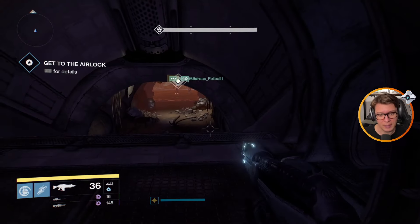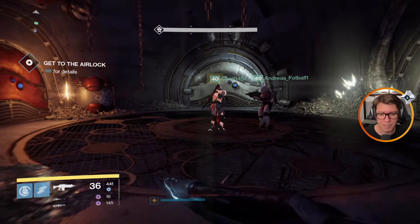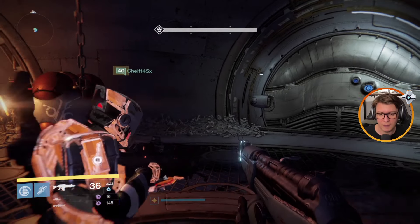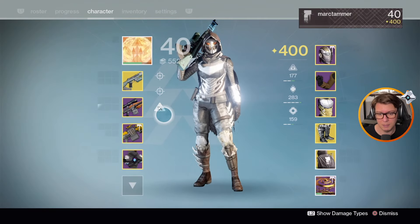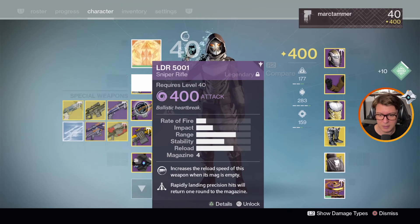How hard would it really be to bring back the Reef and the Prison of Elders? They could just have a whole bunch of Vex rifts or portals or whatever, and then you could just take those to content from D1. I don't know — so much wishful thinking, but I just don't think it's unreasonable.